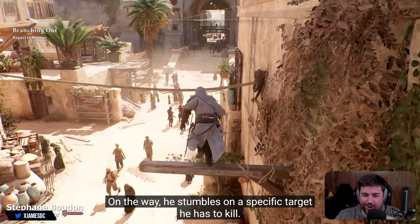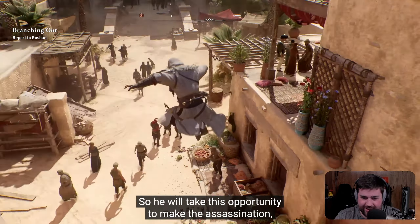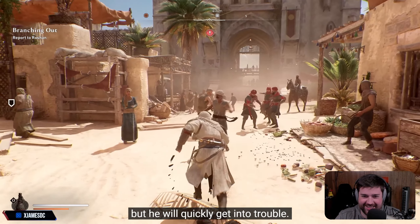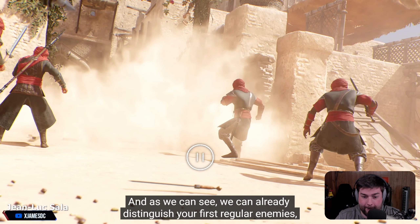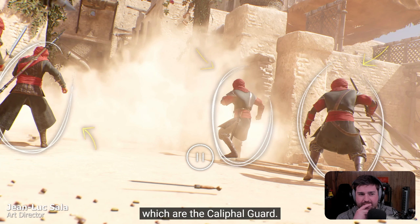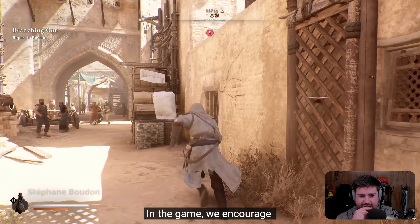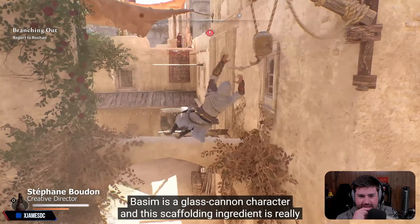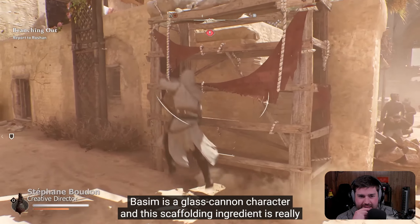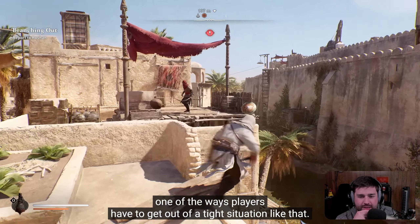In the way, he stumbled on a specific target — there's the parkour, right off the rip. So he will take this opportunity to make the assassination, but he will quickly get into trouble. We can already distinguish our first regular enemies, the Califal Guard, the guys in red — you're going to meet a lot of them. In the game, we encourage you to flee and to vanish. Basim is a glass cannon character, and this scaffolding element is really one of the ways players are able to get out of a tight situation.